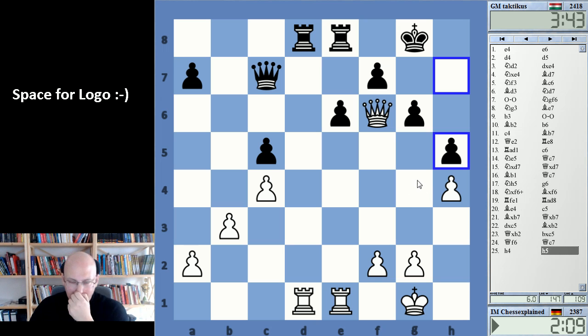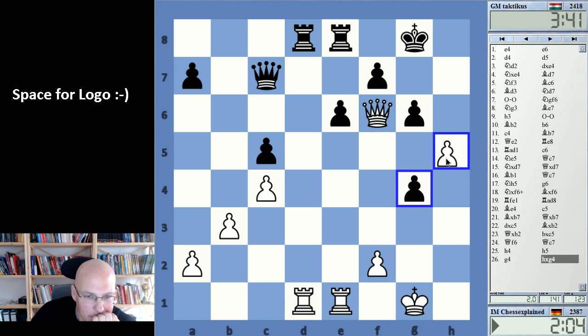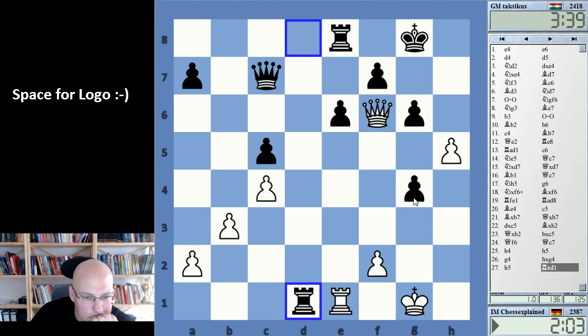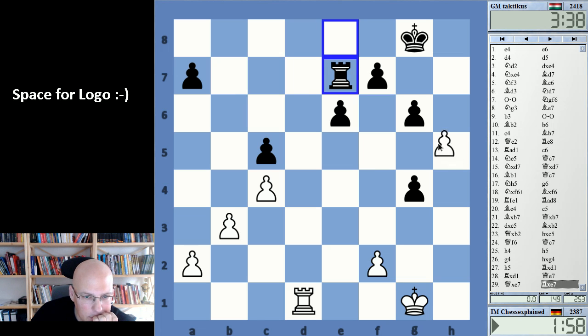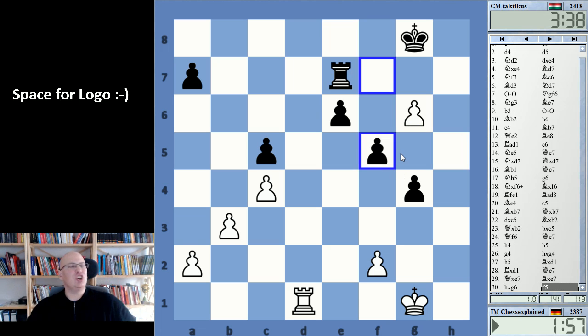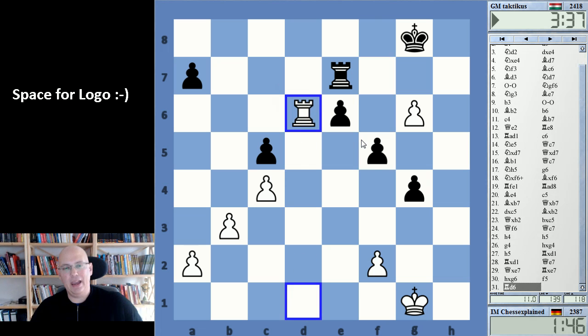I wonder — I don't think I'm risking all that much if I do it. Let's do it. Yeah, you can go to this ending — this is what I calculated. And then there's f5 — this is what I didn't see beforehand. I thought he has this bad pawn structure, but f5 is of course possible.